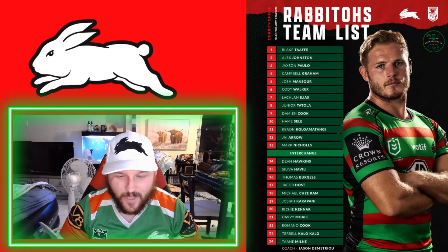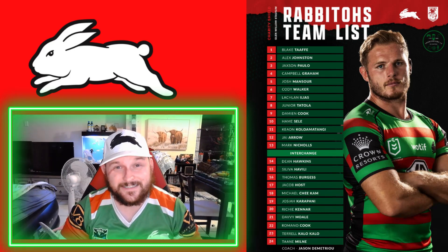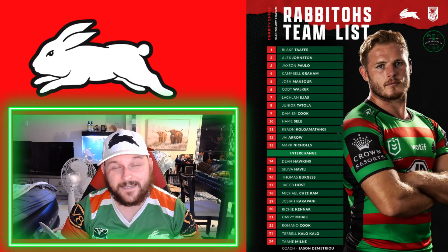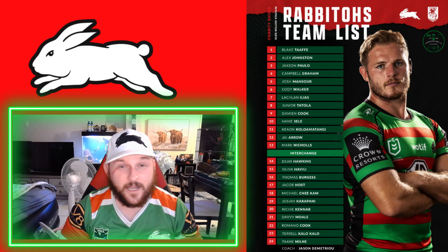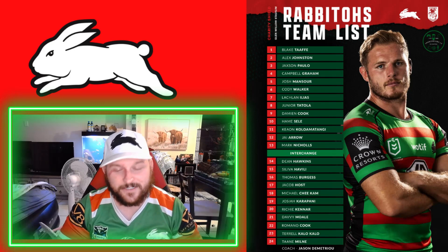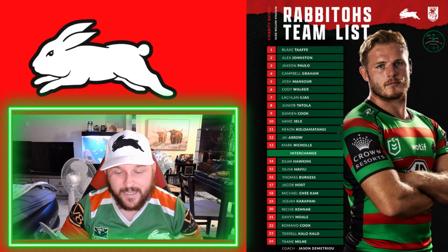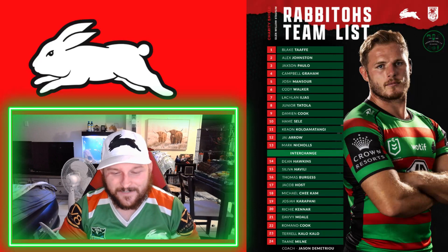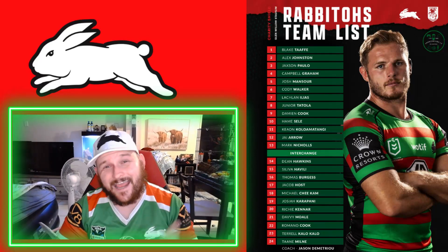Then we've got Terrell Kalo Kalo — another player I'm very excited to see don that Rabbitohs jersey. He seems to be a pretty good player. And finally we've got Tane Milne, another player who could fit in that wing spot. Very good 24-man squad, coached by Jason Demetriou. Super excited for this one guys — if you can get out to Mudgee, go and support the boys. Let's get another win over the Dragons in the Charity Shield.